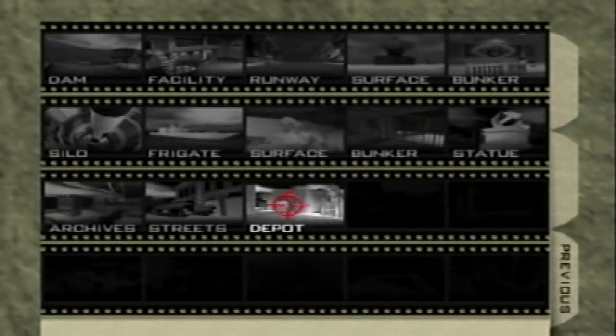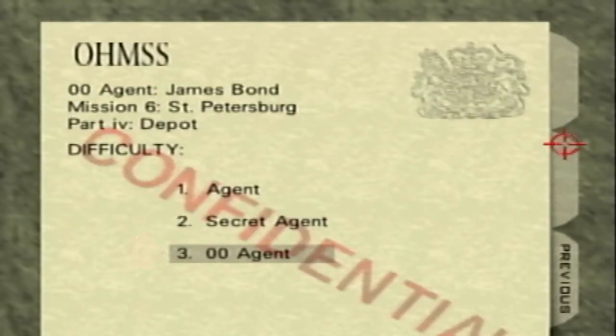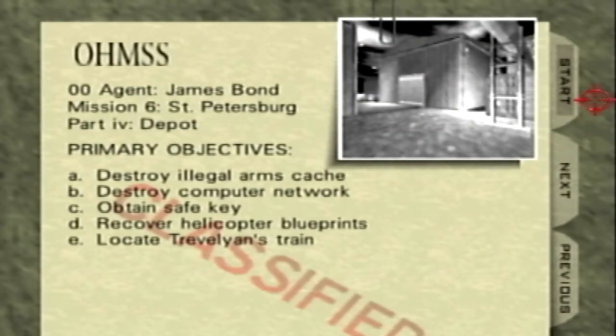Okay, what's up — Depot, double-O agent, very nice. This is a pretty straightforward mission. I would say it's A-tier, maybe B-tier difficulty. Some people have a lot of trouble with this one. It's one of those ones where if you complete the mission in a certain order, it makes it a lot easier, and I'm gonna show you.